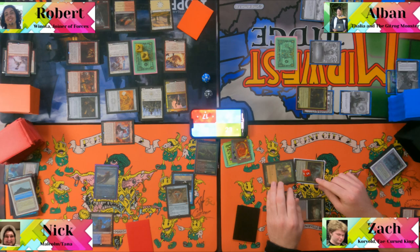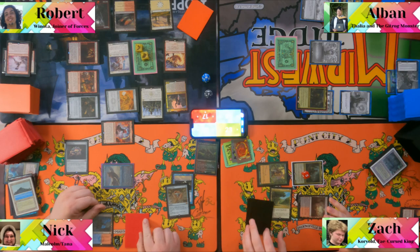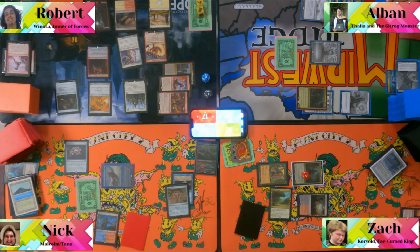Rob has two Lotus Petals and plays Windhorn. He passes. Albin untaps, upkeep, draw. Rionya triggers at combat — he gets to make a copy of a creature. He makes a copy of Gingerbread — "That should be exactly lethal."